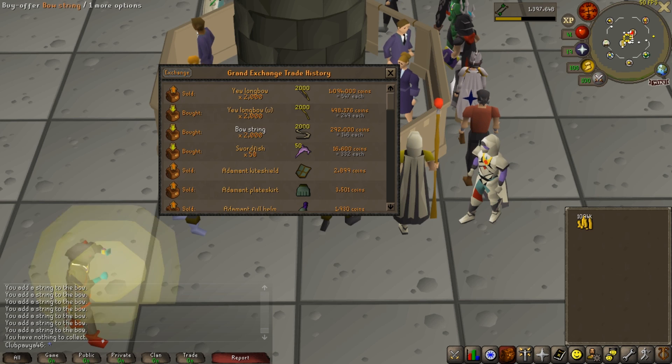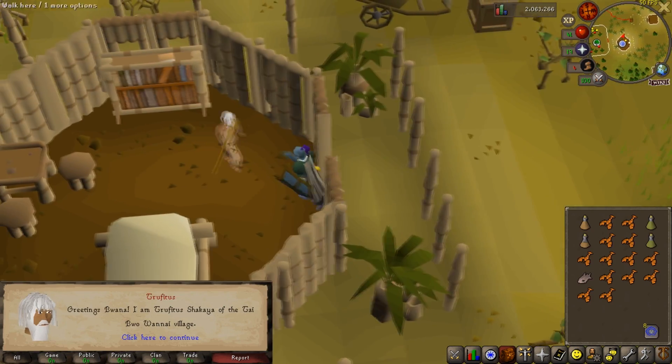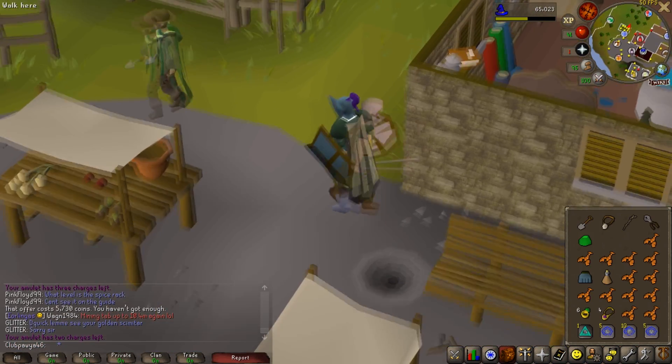Day 11 — I just finished off the bows and we made about 300k GP profit in less than an hour. Before I unlock the Fairy Rings I need to complete Jungle Potion — done — and the Lost City quest — done. Now we can start Fairy Tale Part 1.